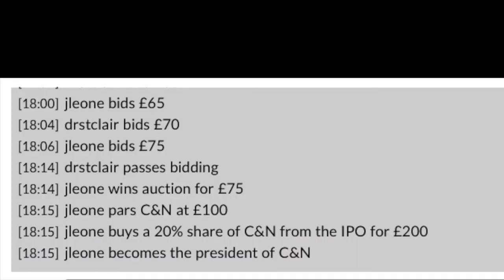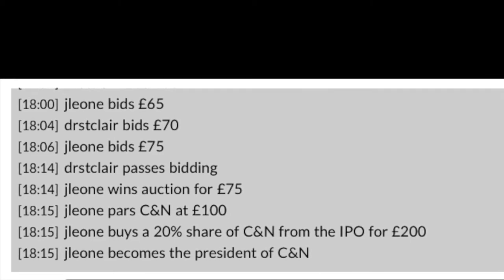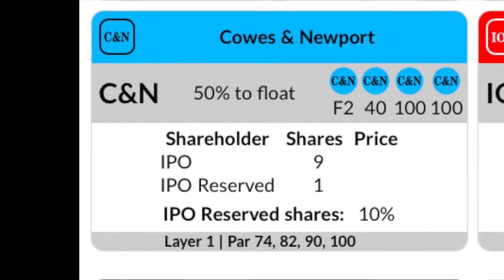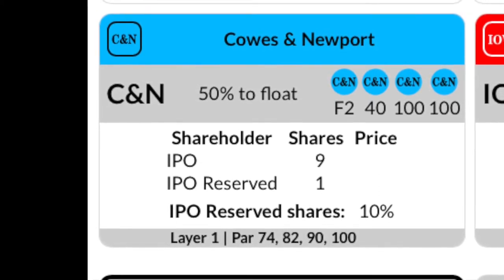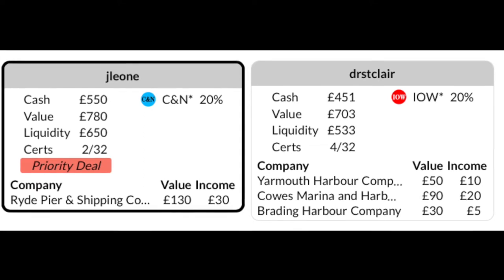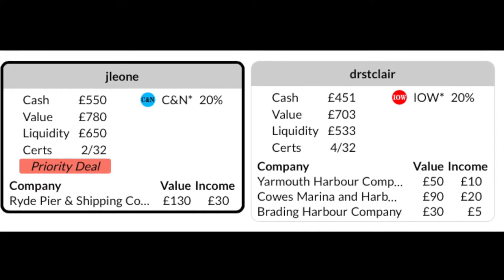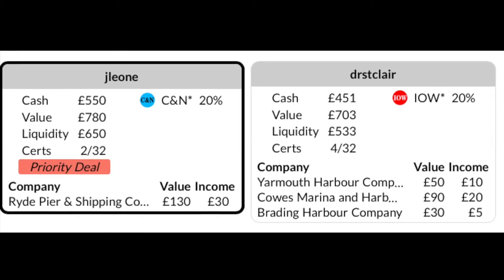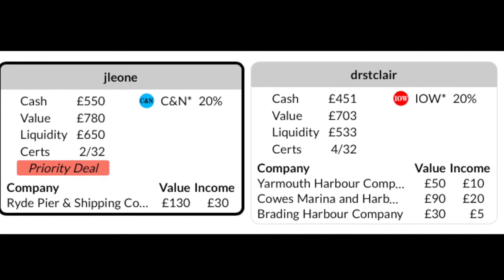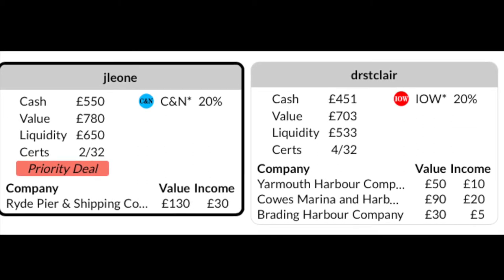If you choose to start either of the companies, you will set par price and buy two shares at that price. In this example, I went to bid for 75 pounds and decided to purchase the CNN Railroad. I set the par price at 100 pounds per share and pay the bank 275 pounds, receiving the president's share of the company. The auction continues until all six items are owned by the players. One word of warning: you should retain enough capital to fund or float your company. 50% of the stock must be sold for the railroad to operate. At the end of the auction, the player with the lowest face value of private companies will be the priority player — the player to act first in the stock round.